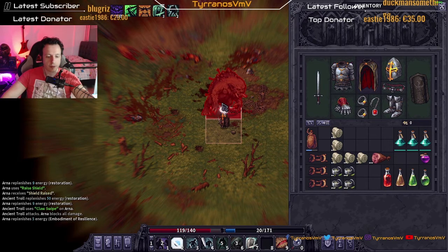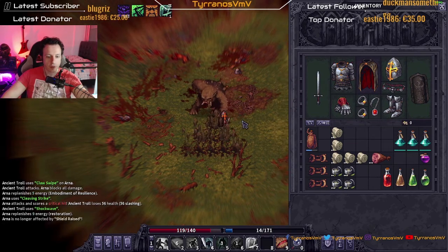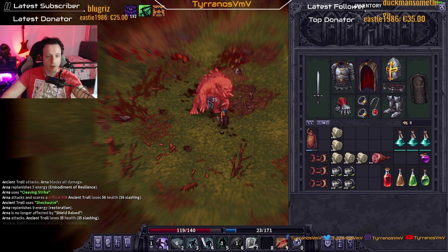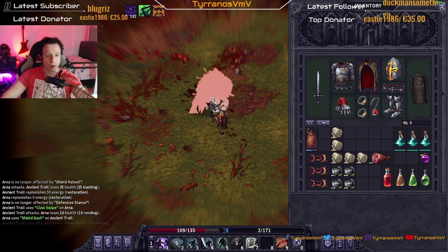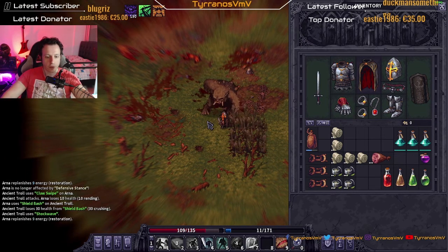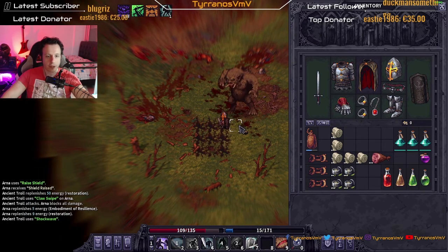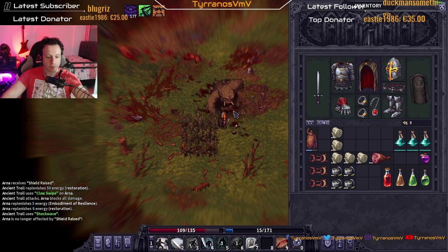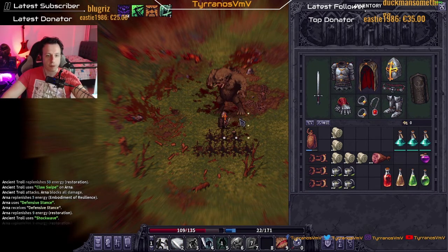Deep cut — 56, nice! Dodge, normal hit — he did 10 damage, wow. Shield bash to the face. Our pain is doing fine — let's dodge and shields up. Oh, I misclicked. Hit him once, blocked — nice. Defensive stance — perfect.